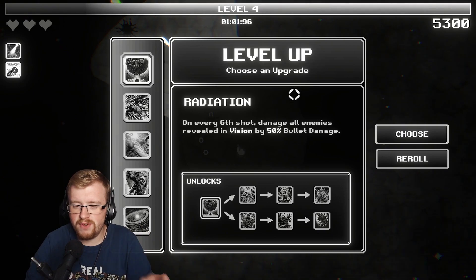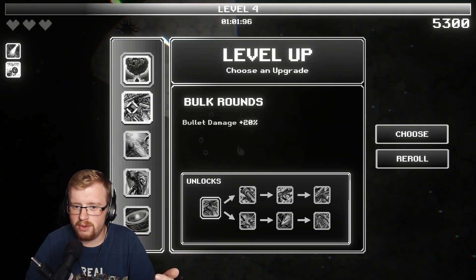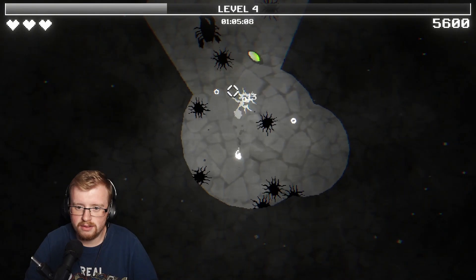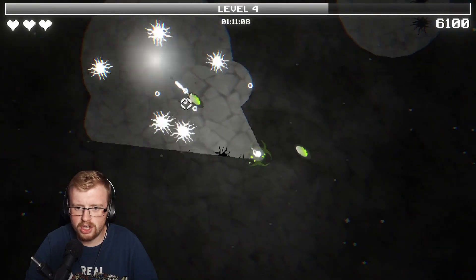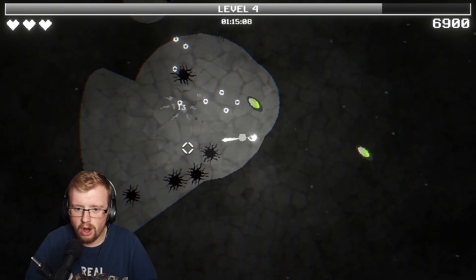On every sixth shot, damage all enemies revealed in vision by 50% of bullet damage. That's amazing, because if I get the flashbang on the fifth shot, surely by the sixth shot it would have exploded. What is that green thing? Can I touch that, or is that poison? Oh no - well, that was a good thing. I didn't touch that.